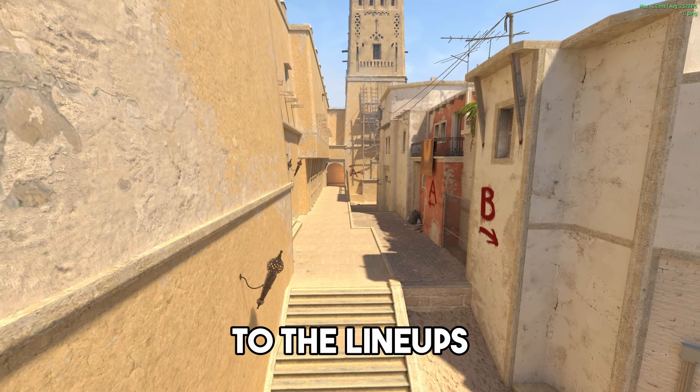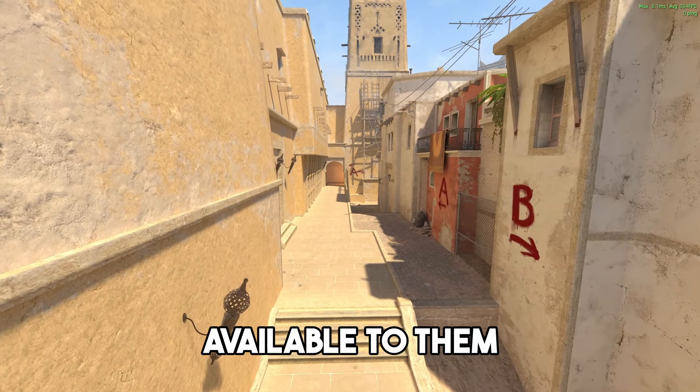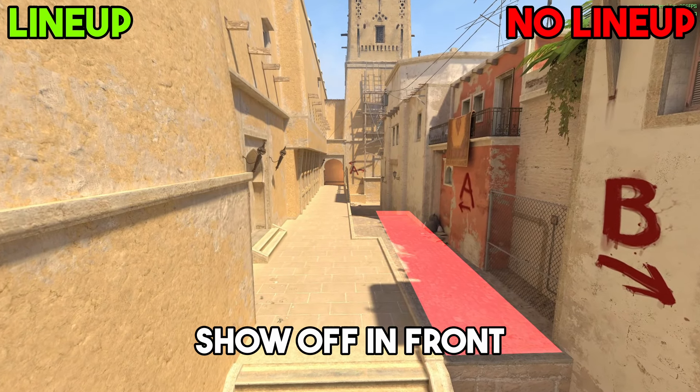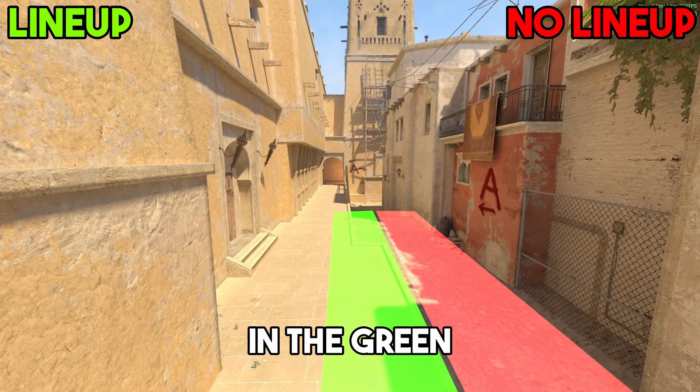Before we get to the lineups, there are actually several spawns not having an instant smoke available to them. If you're spawning anywhere in the red marked area, you unfortunately won't be able to show off in front of your friends. But if you're spawning outside of it, in the green marked area,